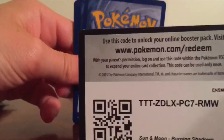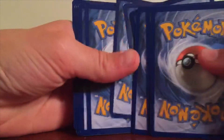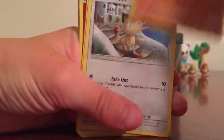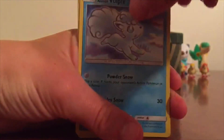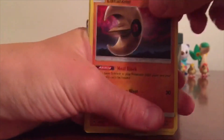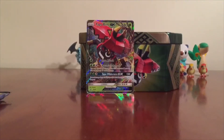Another Burning Shadows pack — two down, three to go. Code card. Four from the back. We've got Alolan Grimer, who just looks like a pile of trash, Riolu, Meowth, Alolan Vulpix, Wimpod, Fire Energy, Seedra, Gloom, Lunatone, Reverse Holo Charmander, and an Alolan Rattata. So far an Eradicate and an Alolan Rattata.